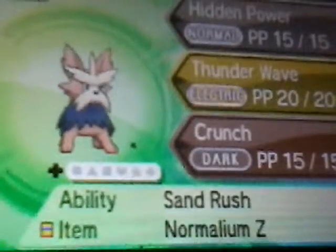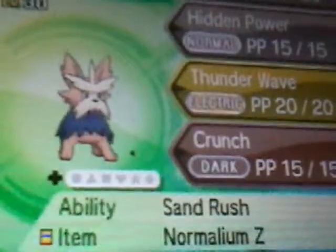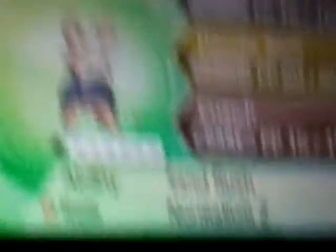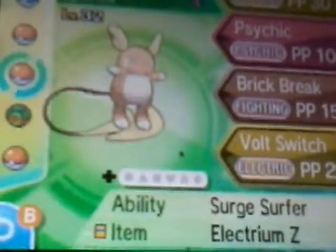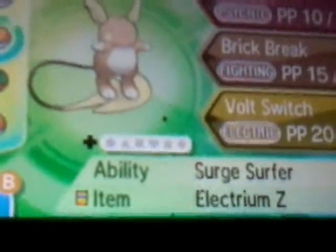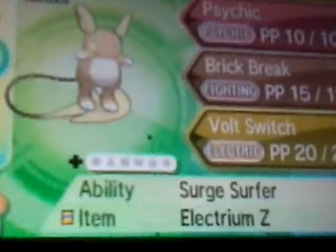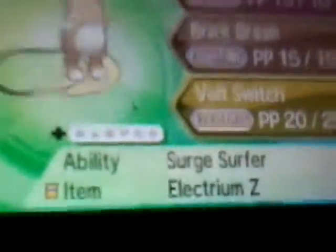Next is Sparks the Alolan Raichu at level 32 — my third highest level Pokémon. Ability: Surge Surfer, which is very nice — it boosts speed during Electric Terrain. Its item is Electrium Z. I did teach this thing a lot of TMs.